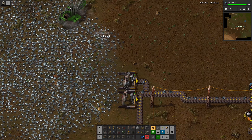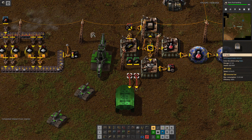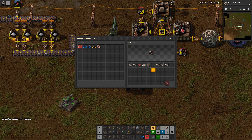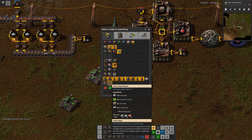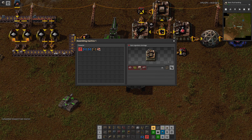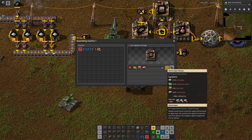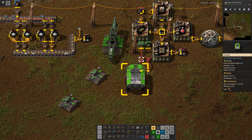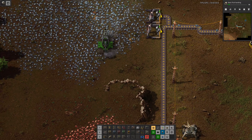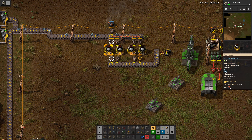So the next job is to try and figure out how we get the iron out of this and into something we can use. Let's have a look - we take an AI hauler and fuel it up. We have a position beacon - that doesn't sound very useful. Vehicle depot - let's make some of these. The vehicle depots rapidly transfer items to and from nearby vehicles based on signal input. Set a positive item signal to accept that item from a vehicle; set a negative signal to supply that item to vehicles.